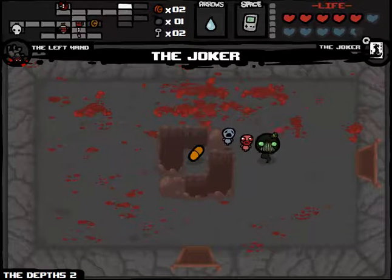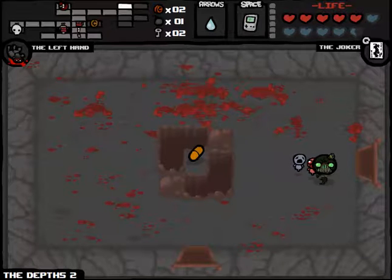There we go. We'll finish him off there and we'll keep moving on, hoping for that item room or some more red chests, get some full health pills going on, some health up pills. We also got the Joker, which takes us to Deal with the Devil or Angel Room.